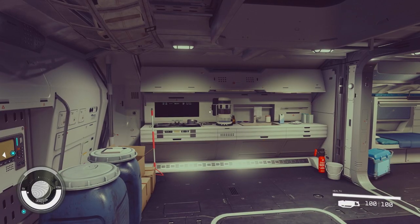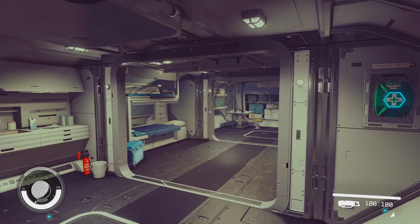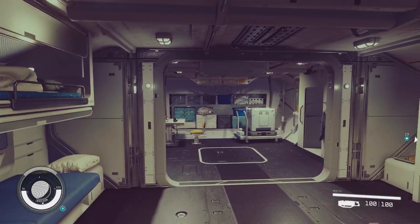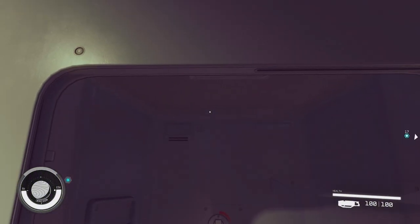We're heading back out into the main hall and going through that singular door on the corridor. Upon entering you can see a kitchen with all the essentials for the crew. You've got bunks and first aid — this is a fully kitted living quarters with all the beds and storage needed. And just to make it even better, they've got their own toilet so they don't have to use yours.